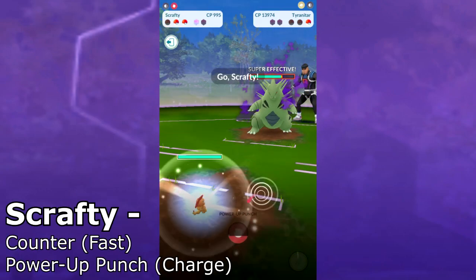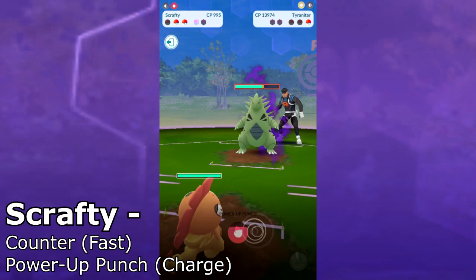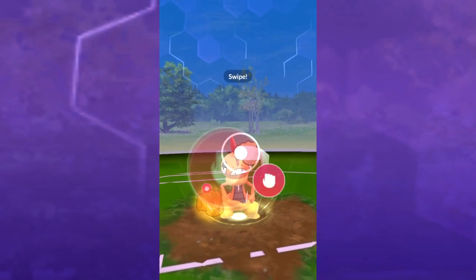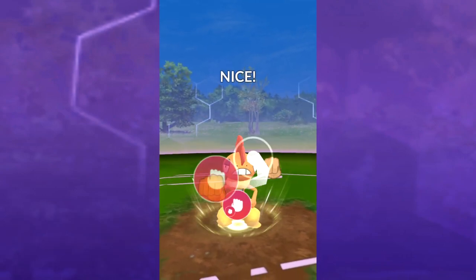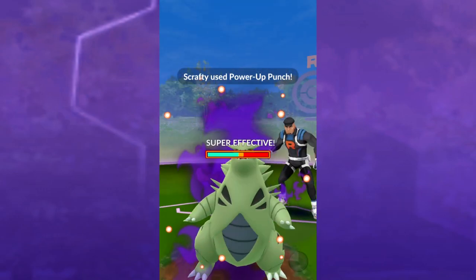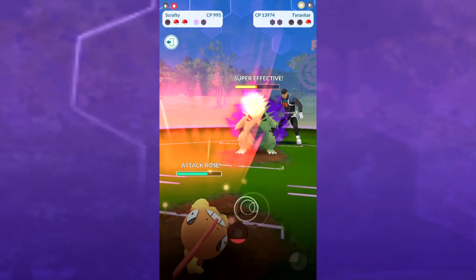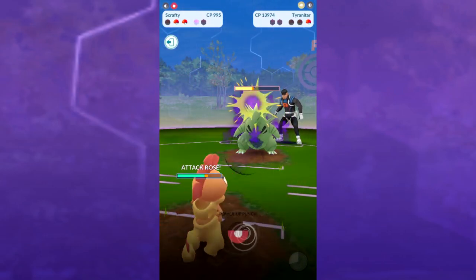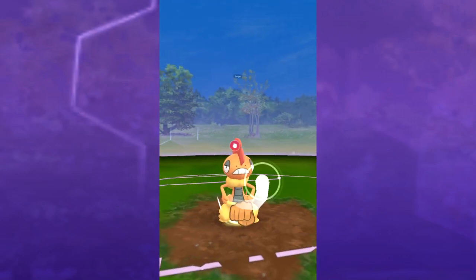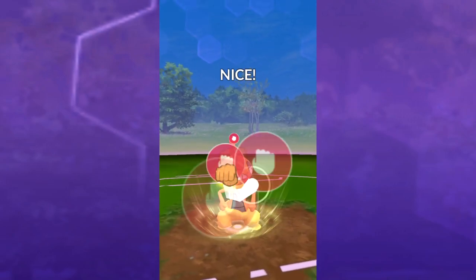I kind of did that last second, really, and we're gonna pull in Scrafty. The great thing is being a fighting-type Pokémon — we can see this one is below 1,000 CP for our challenge. It's got Power-Up Punch — Counter and Power-Up Punch, man, this is a spam set. That spam set is also great because it's going to boost our attack, so that's very nice.